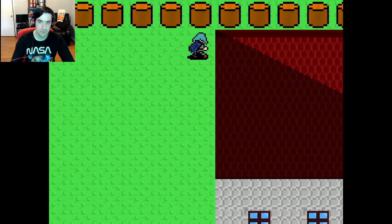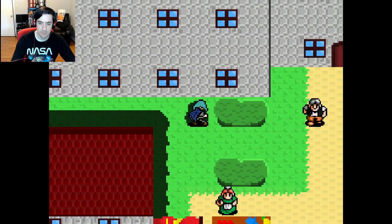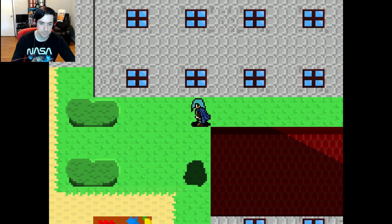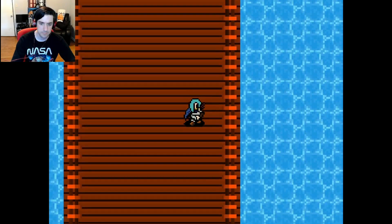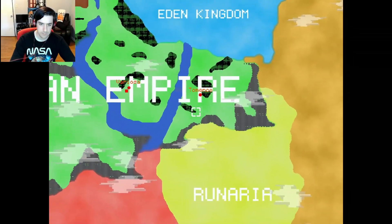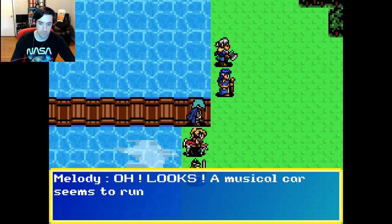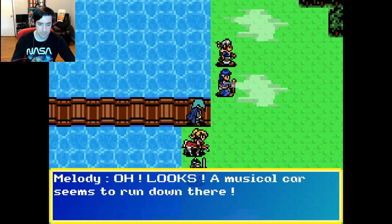Oh, is this a secret? I'd put a secret here. Okay, guess not. So you were saying — if you recall Shining Force One, they had a bunch of keeps and strongholds scattered around the map that were existing from ancient times. And so each town likely had some kind of keep or outpost headquarters that you could come in and use. There's a game development reason for that too. Oh, looks — a musical car seems to run down there.